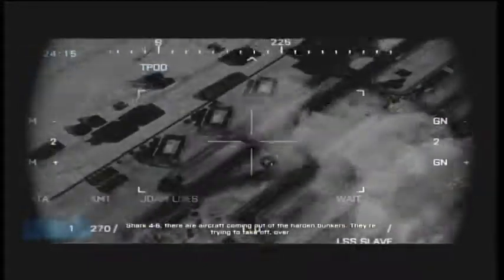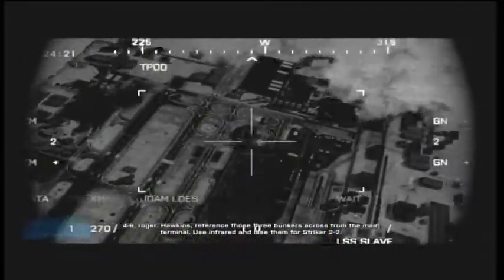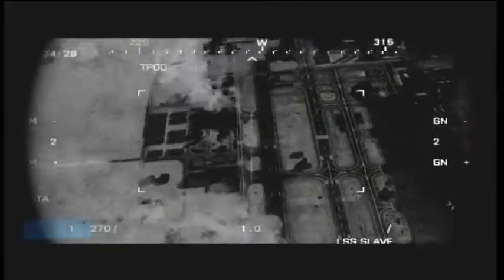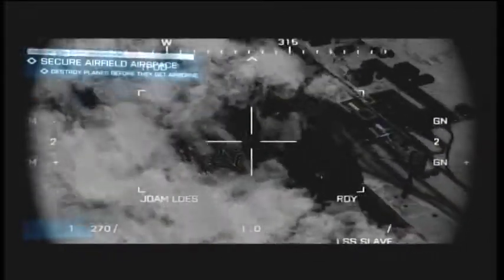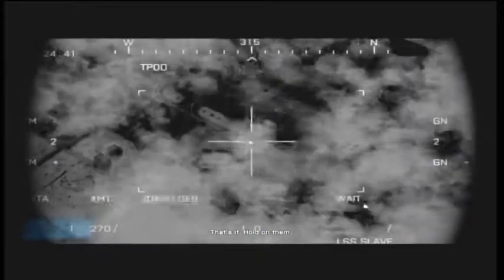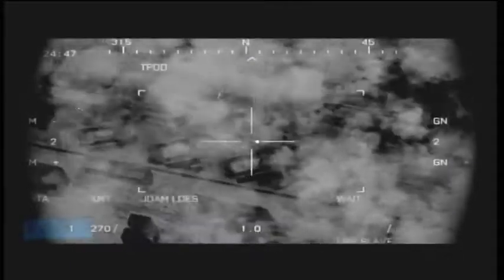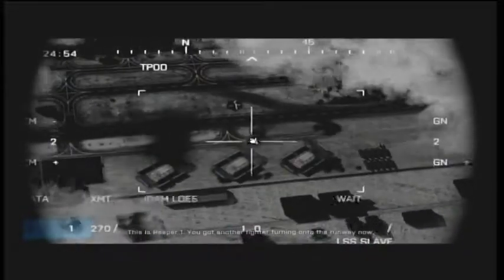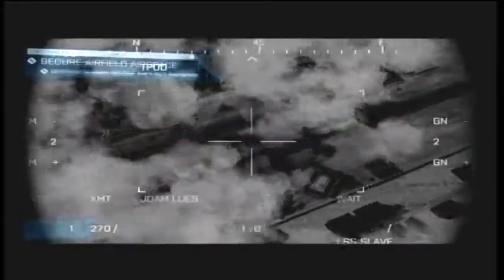Shark 4-6, there are aircraft coming out of the hardened bunkers. They're trying to take off. Over. 4-6, roger. Hawkins, reference those three bunkers across from the main terminal. Use infrared and laze them for Stryker 2-2. Hold on them. This is Reaper 1 — you got another fighter turning onto the runway now. That's the last one.